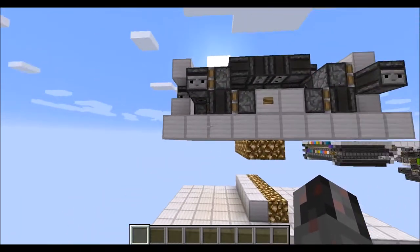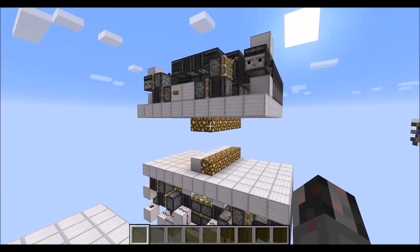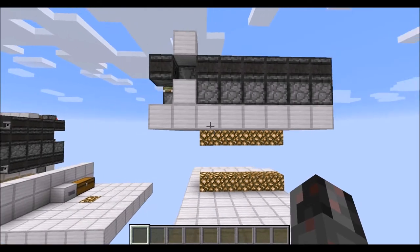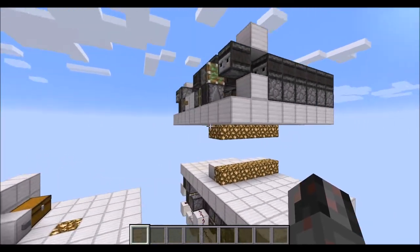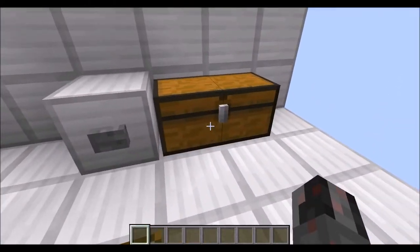And for the seating version, it's a total of 10 blocks wide, 4 blocks plus 1 high, and the number of modules plus 2 in length. So those are the sizes — now let's talk about the required resources.